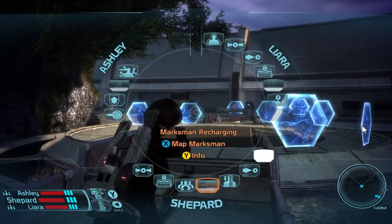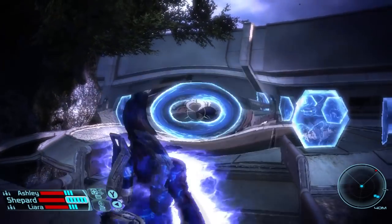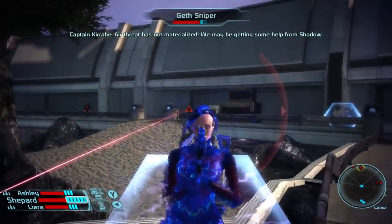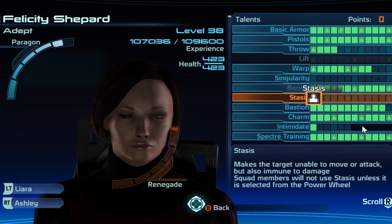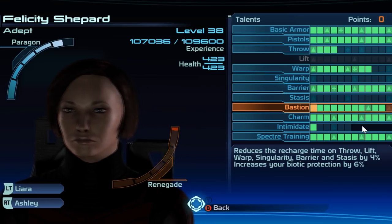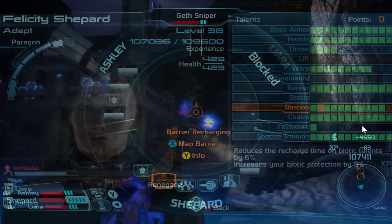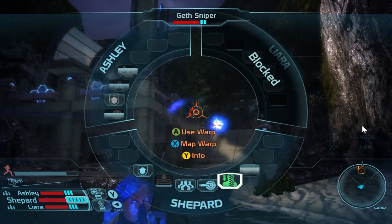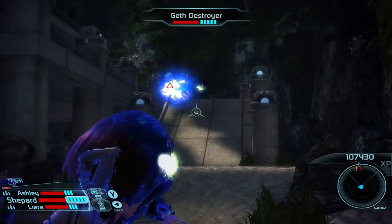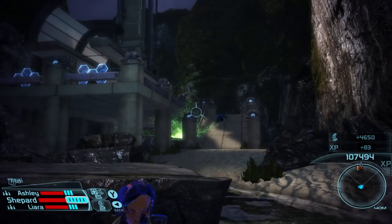Adepts are limited to light armor which has the weakest shields and lowest damage reduction, making them extremely squishy. Their main defensive active power is Barrier, which when used creates an additional shield on top of those provided by armor. Additional points spent into this tree increases the amount of shields added and extends the duration. Given the squishy nature of the Adept, it's a good idea to have Barrier activated as often as possible, especially when moving out of cover.